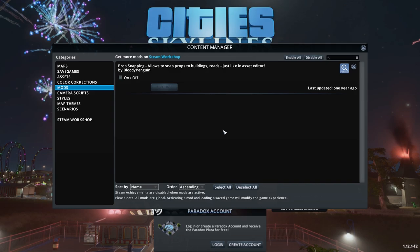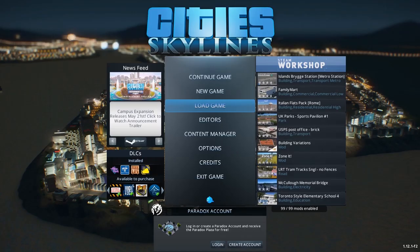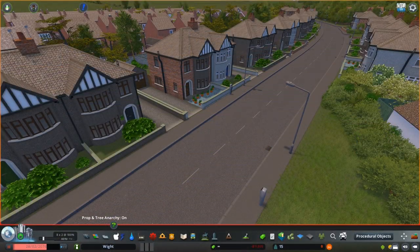So let's go back to the menu and click on Content Manager and enable the Prop Snapping mod. Load up the game and let's see how different things are now.